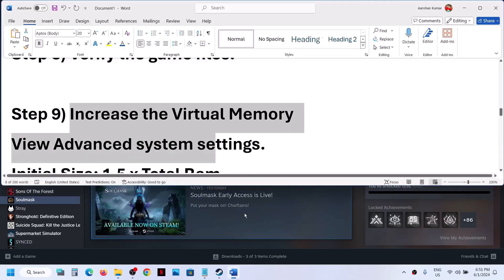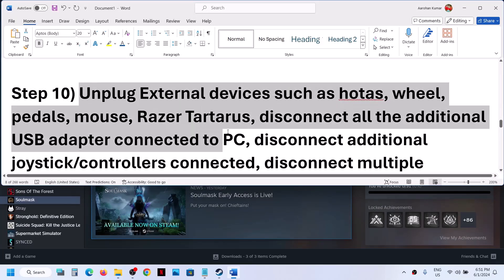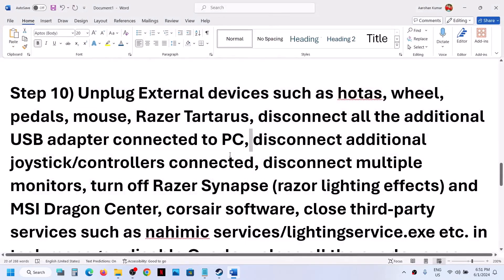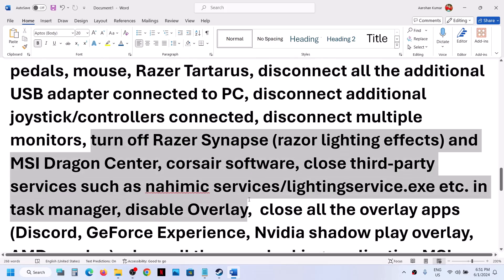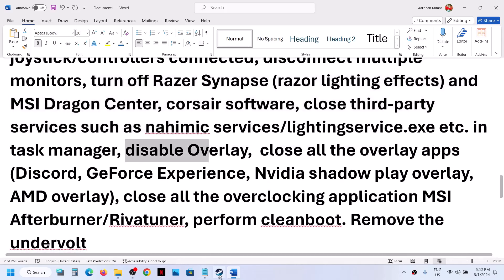The next step is to unplug all external devices from the computer. If you have extra devices connected, disconnect them. Also disconnect any additional controllers and launch the game on a single monitor. Close any third-party services or applications running in the background from the Task Manager.